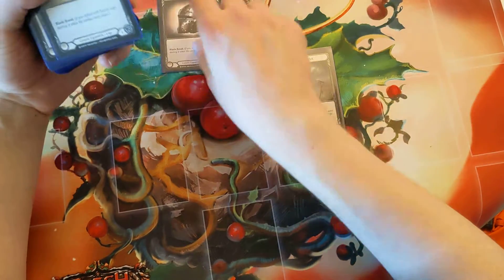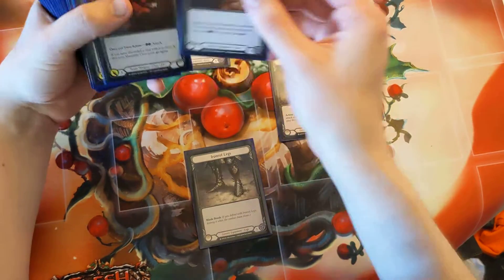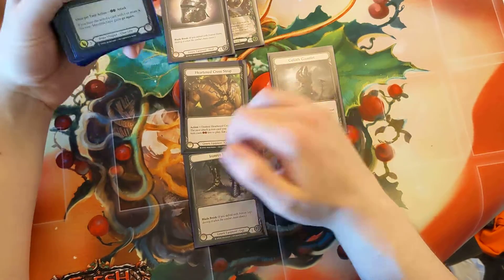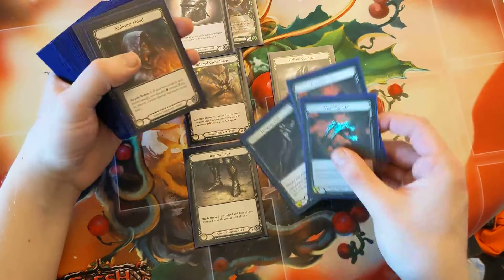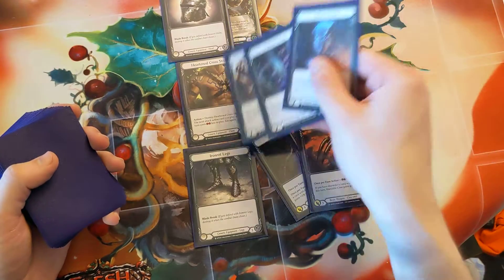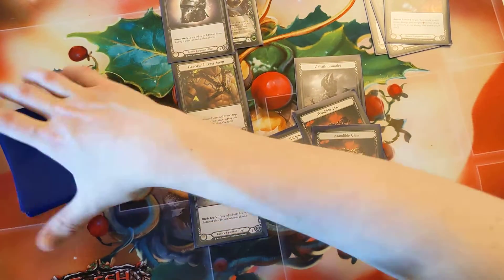Gauntlets, Ironrat Helm because I don't have Arcanite, Ironrat Legs because I don't have Scabskins, then the claws, the club, and just a three-piece set of Naurun except the Harn Crosshair because I want to use that.